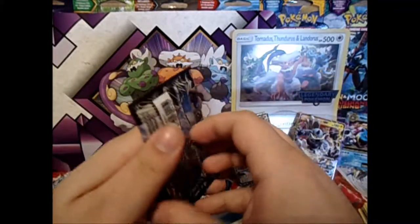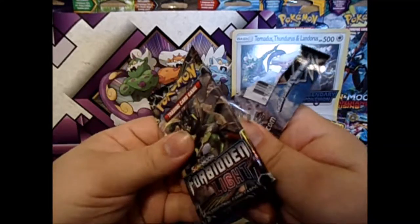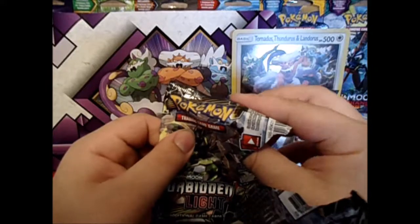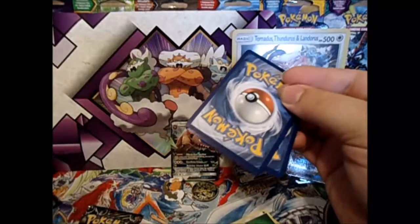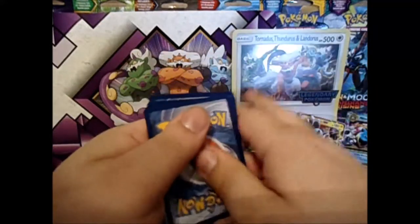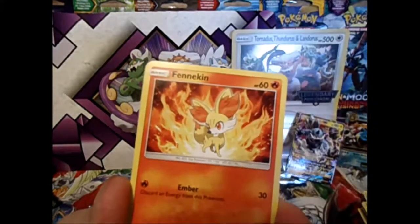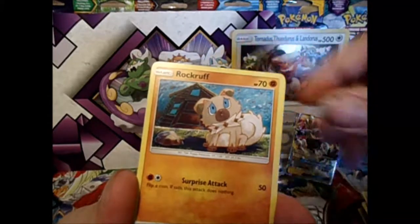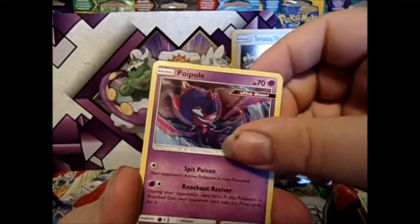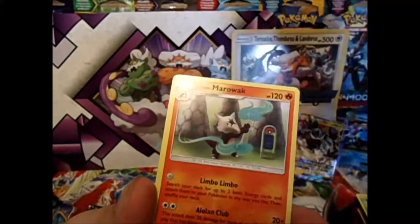Alright, Forbidden Light. One, two, three, energy, one and two — that's a Skiddo, Inkay, Fennekin, Flabébé, Rockruff, Cubone, Florgees, Braviary, Whirlipede, Aquanid reverse, and a little Marowak.